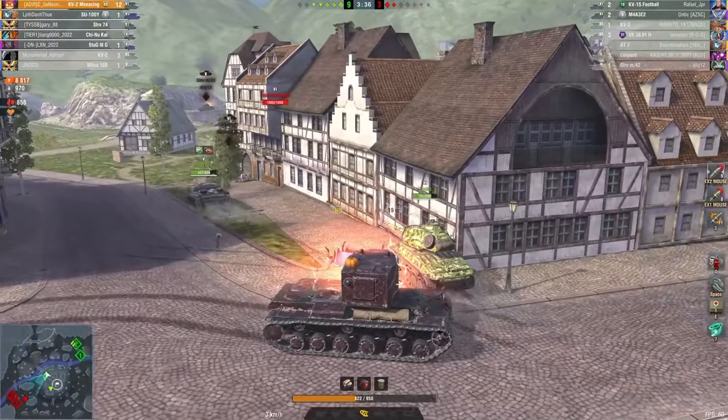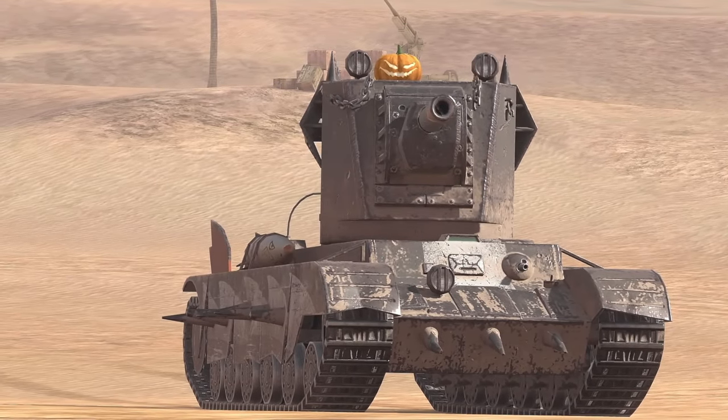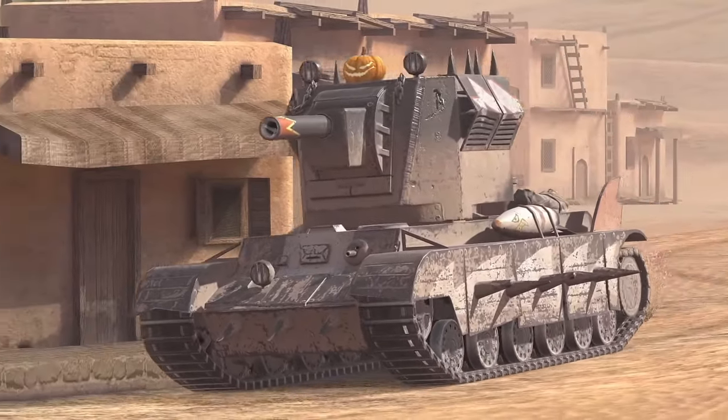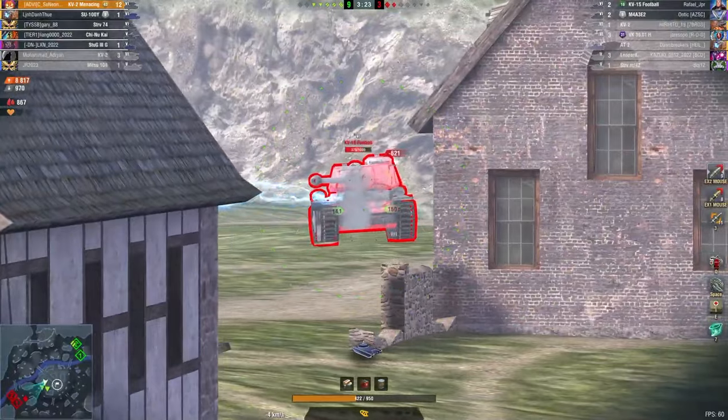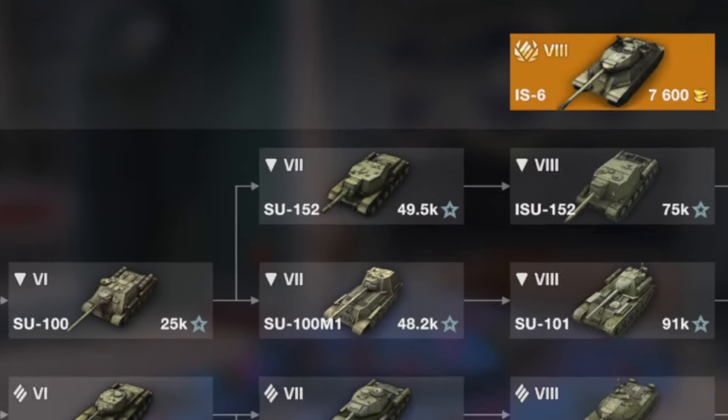Moving on to tier 7, we encounter every newbie's sweet dream — the Smasher. This tank dominates at tier 7 and even tier 8. But you might say it's a collector's tank that costs a considerable amount of money, and you'd be absolutely right. Until a beginner buys it, they will play with the SU-152.